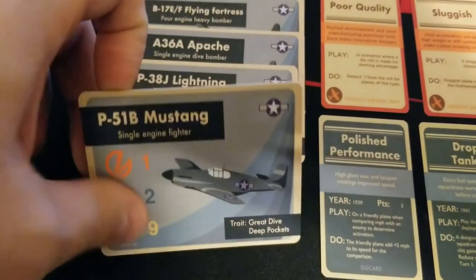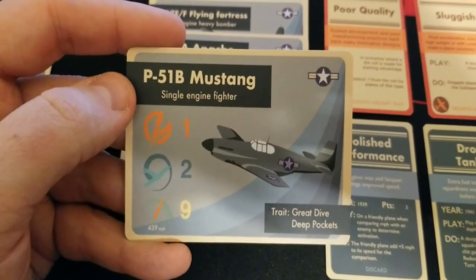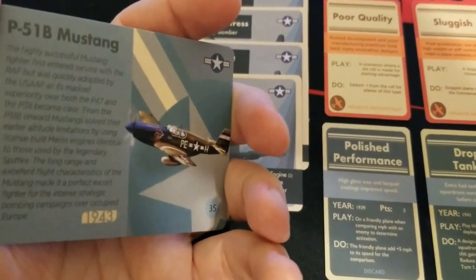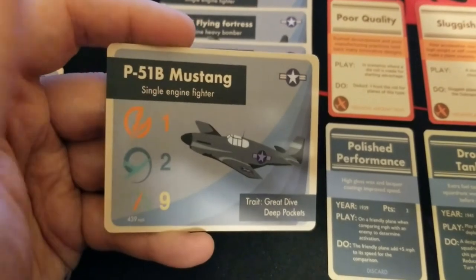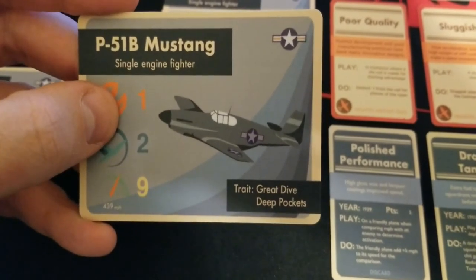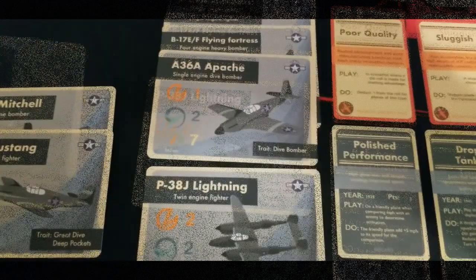Then we get the P-51B Mustang — firepower one, maneuverability two, and speed nine. These things are your speedy boys for the US. Mid-war speed nine is pretty damn cool. At 35 points base, it's got great dive and deep pockets. If you have your existing Mustang model, it's very easy just to field this. Though these are before they had the bubble canopy and other later improvements.